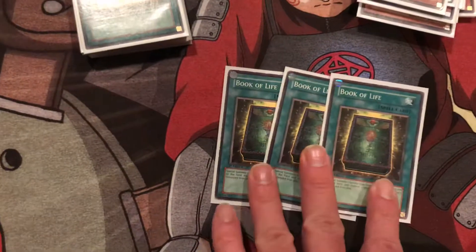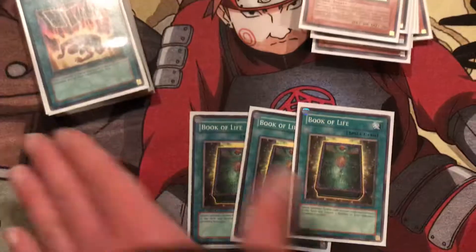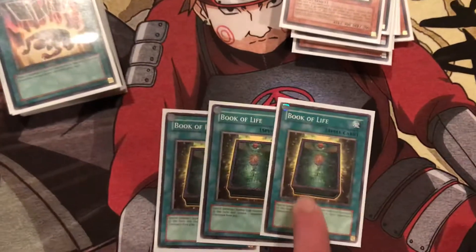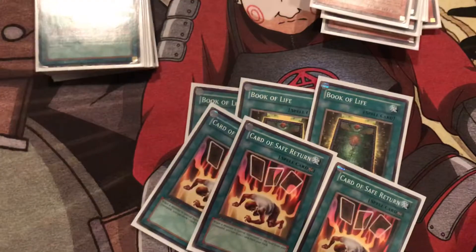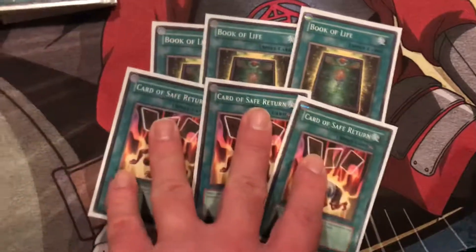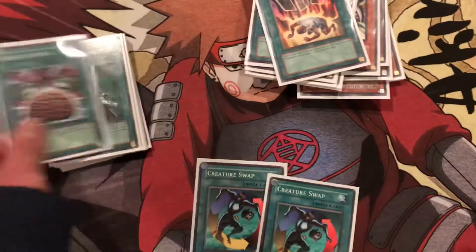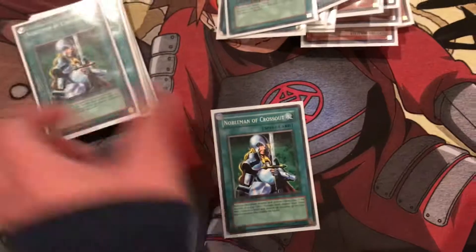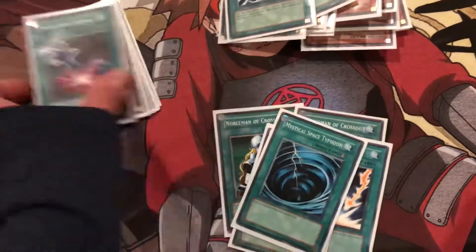For spells, you got three Book of Life — this allows you to bring back Ill Blud, Ryo Kokki, Pyramid Turtle, or Zombie Master. Even Spirit Reaper can be brought back with this, so you got a lot of options. Three Card of Safe Return — this allows you to replenish your hand each time you special summon a monster from your graveyard. This is the reason why this card was banned in the first place because it was just so powerful, but it gives you a lot more options. Then you got two Creature Swap and Brain Control.